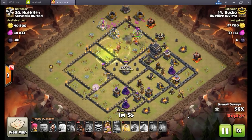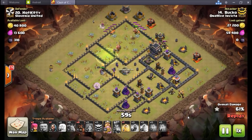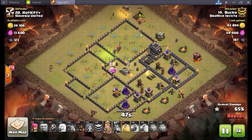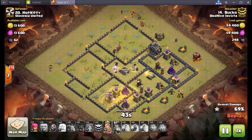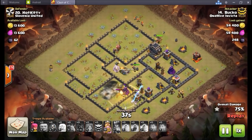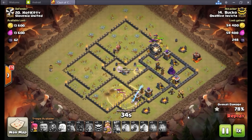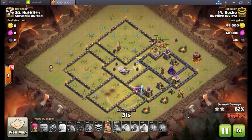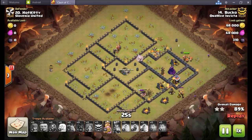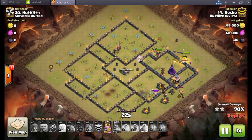Part of the difficulty is how fast valkyries are, and you can judge where hogs will stop on defense to place a spring trap between two defenses — but you can't do that with valkyries because they always shift toward whichever side has more buildings. Placing spring traps to catch valkyries is really difficult. Still, one extra sprung valk is worth upgrading one level for the occasional benefit.